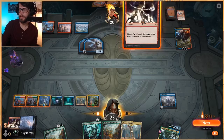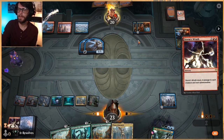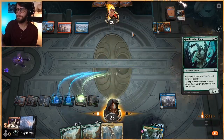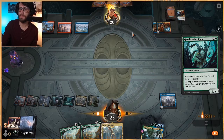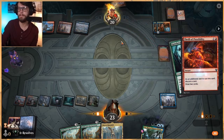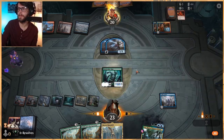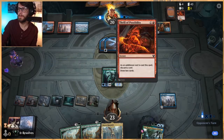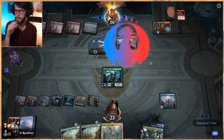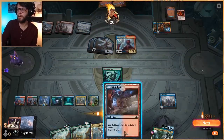We get to do that while also playing a Gatebreaker Ram, which is definitely a pretty big card for them to deal with given our current board. We do get to power this thing up a good bit. They get two 1/1s out of that. That's a very good card in this deck for sure — the Thrill of Possibility — because it means on your opponent's turn, you get to always trigger.